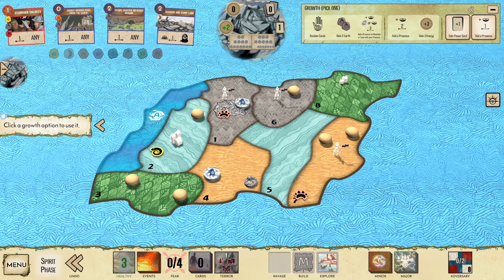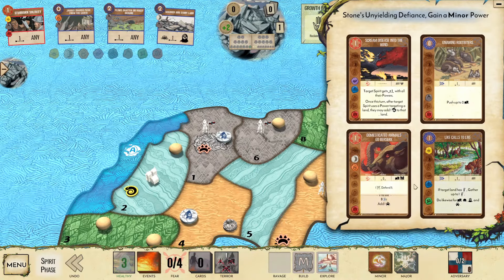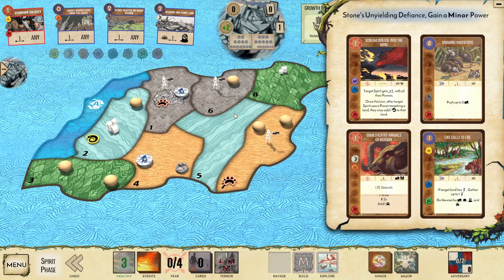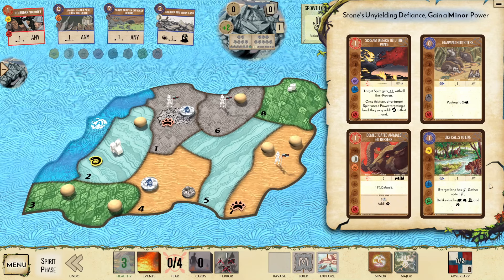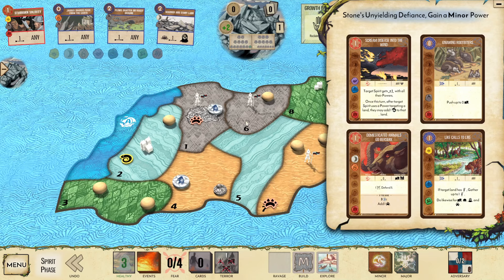So let's grab a minor here. We're hoping for, like, Swarming Wasps. Domesticated is actually the card that is very favorable here, because now I have a defend. One thing in particular with this card is that it requires buildings, so that is something to keep in mind. I actually could do Light Calls instead — if I play Light Calls this turn, I can actually gather everything into my A6, and then I can Stubborn Solidity this land.